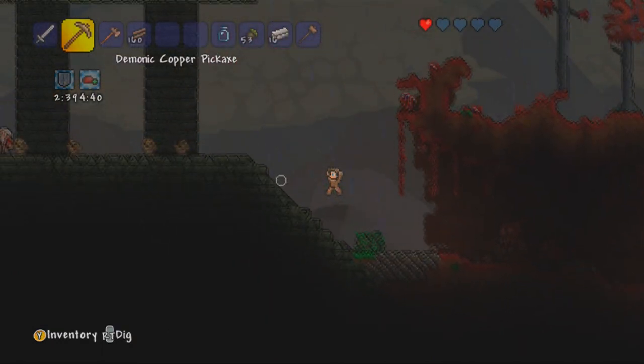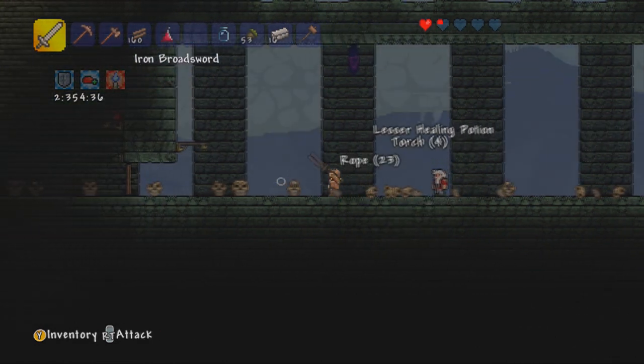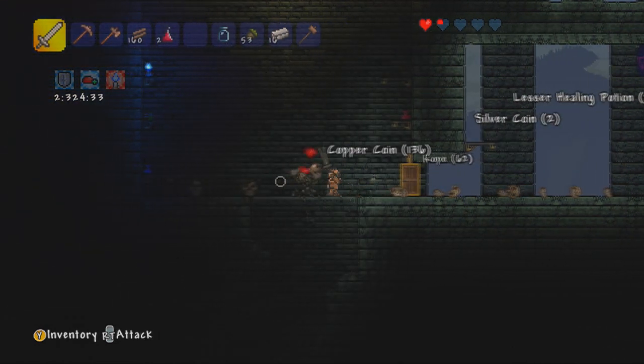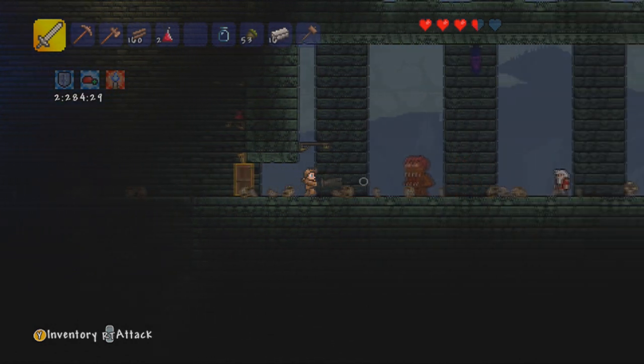Oh what's in here? I can't wait to find out. Let's see if we can find some hearts real quick. Oh, we've got potions. Nice one. There's some hearts. And we got a blue candle in here as well. That's pretty cool.